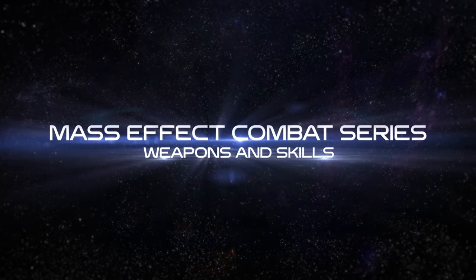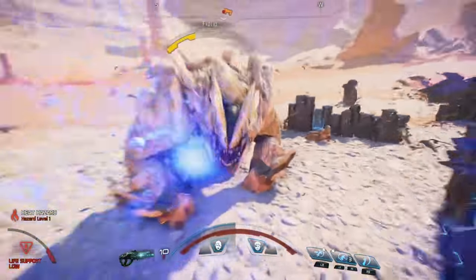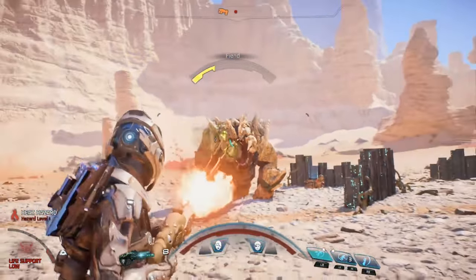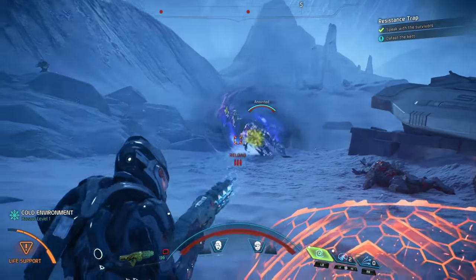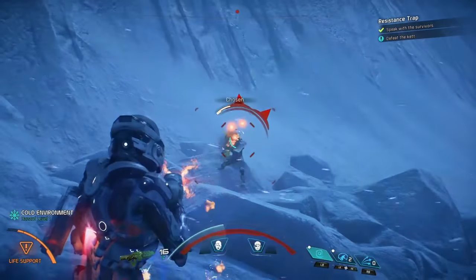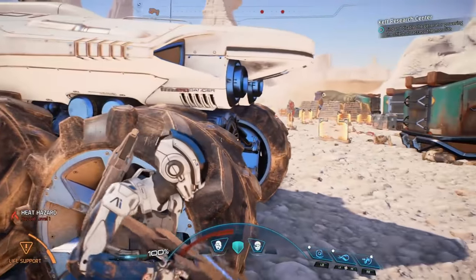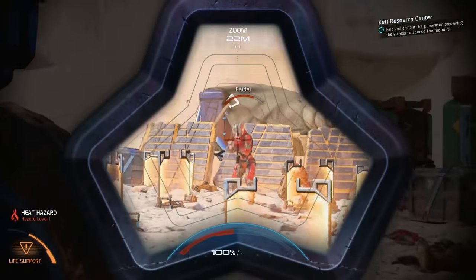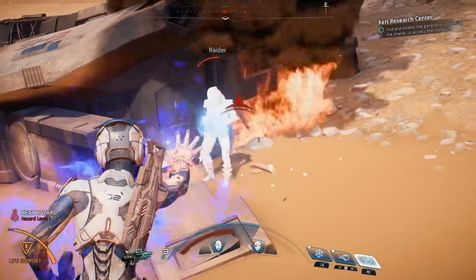Our first video will take a look at weapons and skills. Andromeda's action is built around fluid, fast-paced, third-person combat. Our combat offers amazing freedom of movement with the use of a jump jet that allows you to jump, evade, and even hover while you're fighting. You'll also notice a new dynamic cover system that allows you to seamlessly use almost anything, including your own vehicle, for cover. All this freedom allows you to approach the battle in a way that suits your gameplay style.